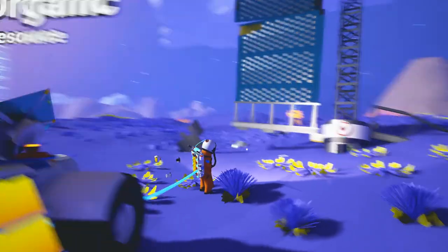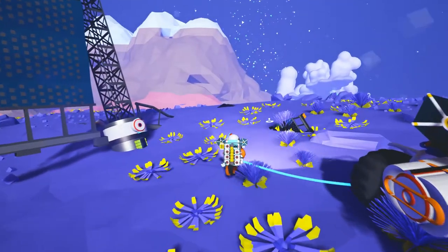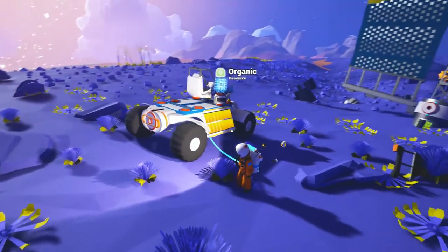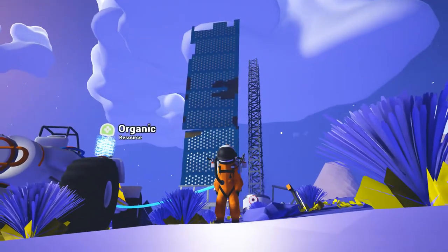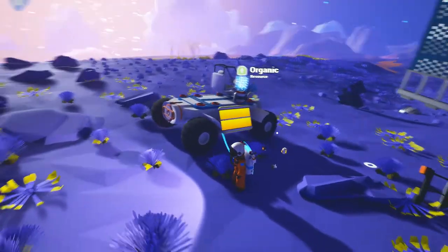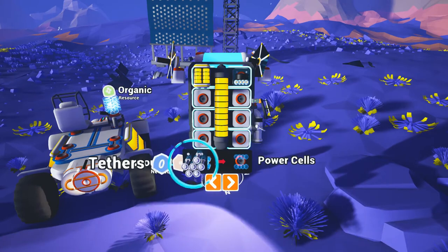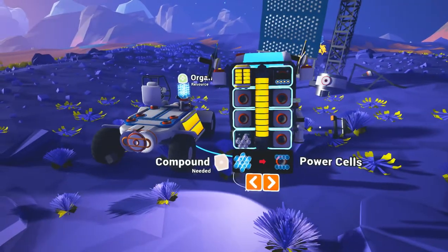Hello and welcome fellow gamers, my name is Borek and this is another episode of Astroneer, the new game released just a couple of days ago. In the previous episode we built ourselves a fantastic truck — really cool and big like a monster truck — and we ended up pretty much closer to this thing that looks like part of a solar panel you can find on stations.